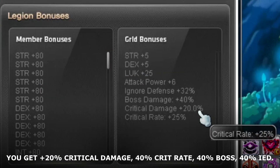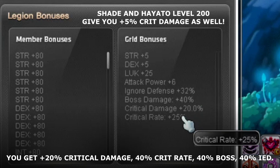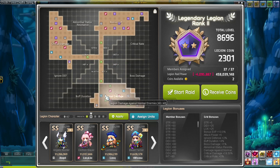You get exactly 20 critical damage, 40 boss damage, 40 ignore defense, and 40 crit rate if you really need it. It's also really good for training — you can just do a preset with training bonus EXP and normal damage, and set it up however you like.